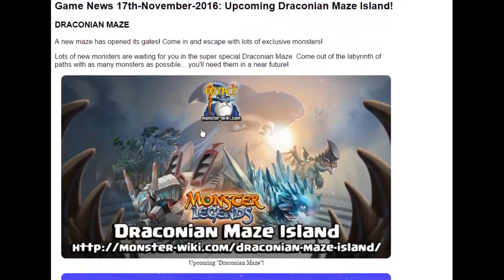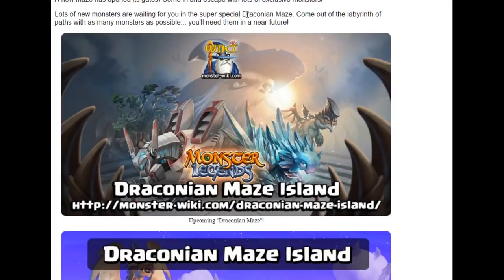Going back to the information on the Draconian Maze — a new maze has opened its gates. Come in and escape with lots of exclusive monsters. Come out of the labyrinth with as many monsters as possible — you'll need them in the near future. And just look how amazing this looks. We have Waven, Frostwrath, Goran, and Pandav looking ever so epic in the background.